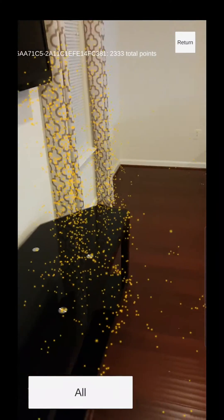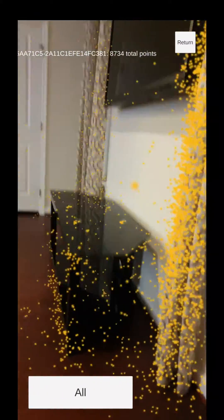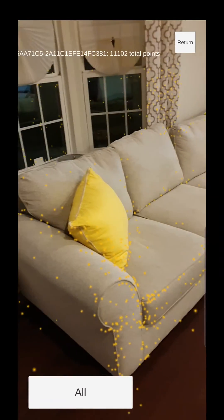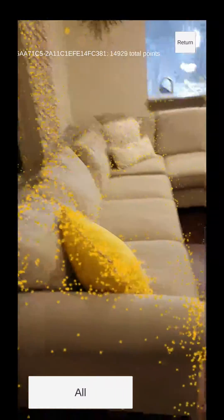I want to get the points from AR Foundation directly instead of using the depth map. This is their visualization, and you can see that they're still pretty noisy, but they're definitely in the right place and they seem to be higher resolution than what the depth maps provide. I don't know what kind of transformation they're doing to make the points so much better, but I'm going to try extracting these points directly, because clearly they're in the right place in real space — I can walk around them like this.